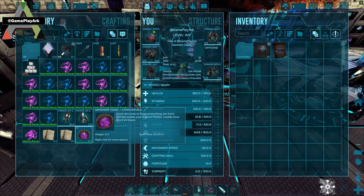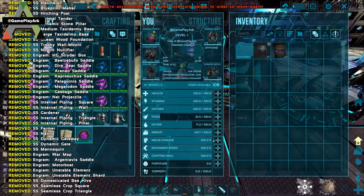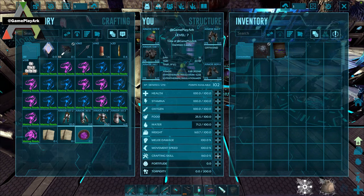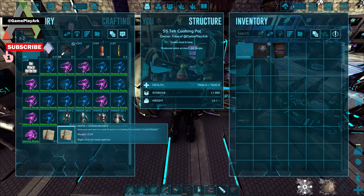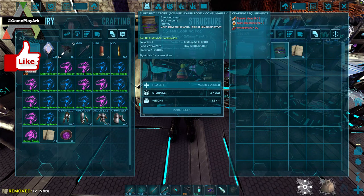So we're going to be making a drink recipe first. The first thing to do is take a mind wipe and put all your points into crafting skill — this is the most important part. Once you do this, you make a note and you put it in the cooking pot.